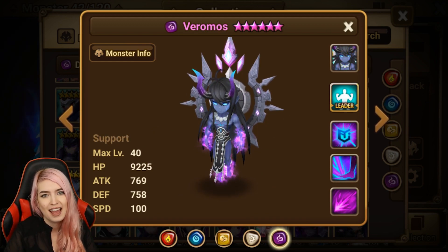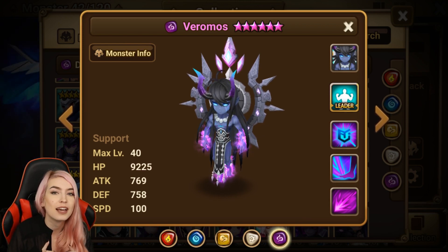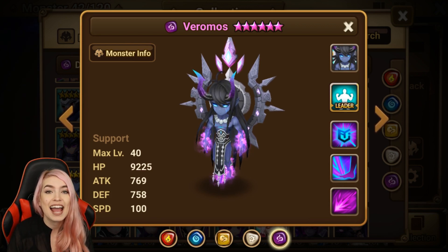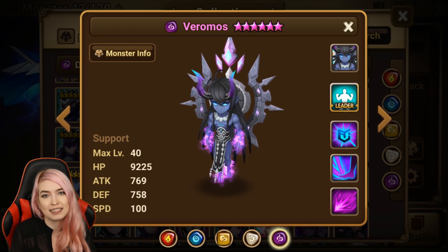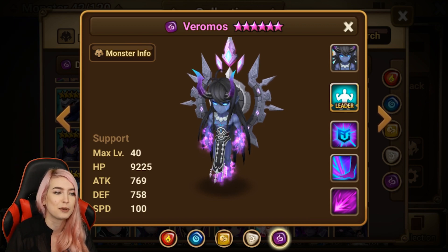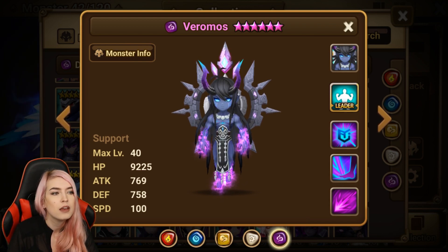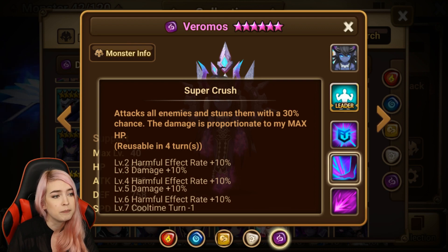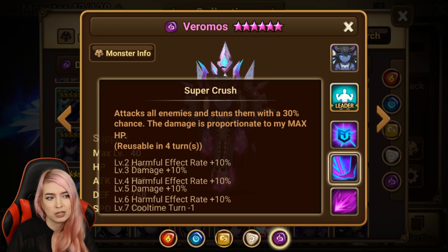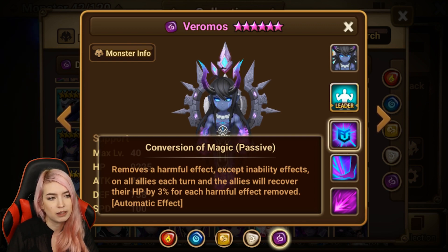Number ten on my list is gonna go to Varo. I actually made a video talking about units that we used to love in the game and then kind of forgot about, and some of you commented that Varo was a unit you used to use and love and then stopped. So I thought I'd take a minute, look at him, and I realized yes, he has to be on this list. Varo is an attack type — first skill damage increases according to speed, which works; second skill is an AoE that stuns them and the damage is proportionate to max HP.